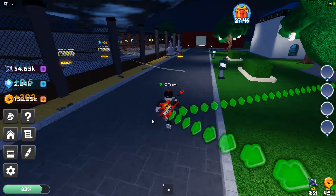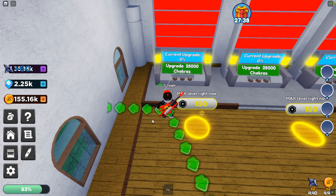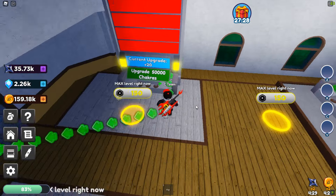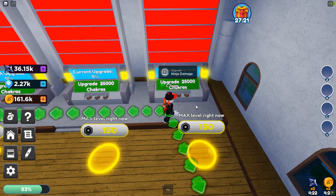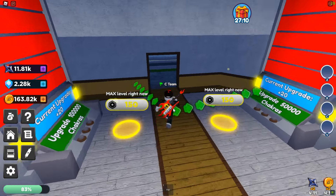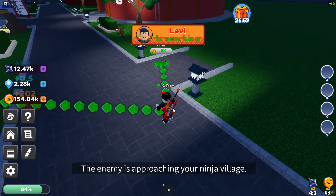One of the areas — I think it's this building to the left — if we go in here we can actually upgrade stats overall. For 25,000 chakras we can upgrade ninja speed, ninja health, and damage. Over here we can upgrade player health as well. Let's put something into damage for a 5% damage increase. This also costs gems and chakras, so we really have to dump everything into mining gems.